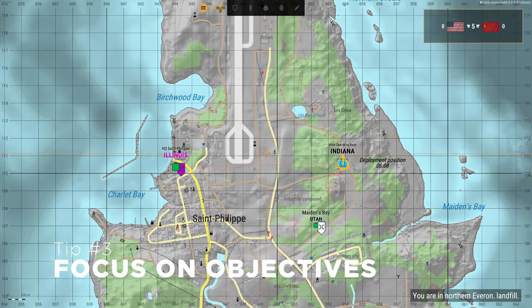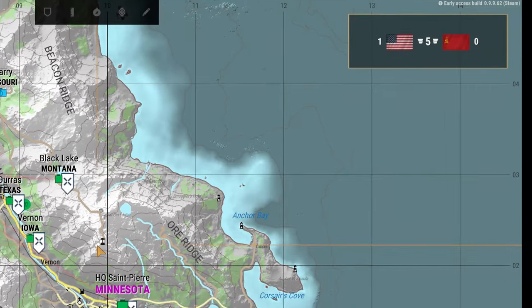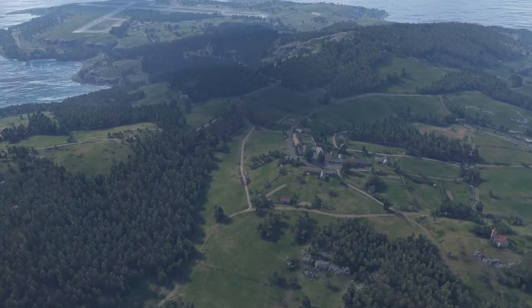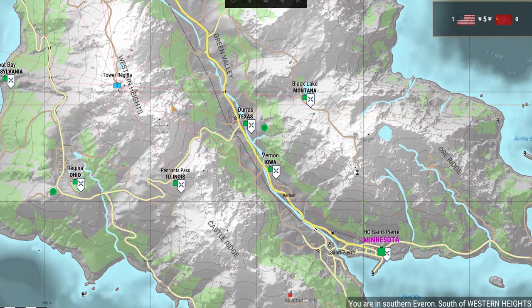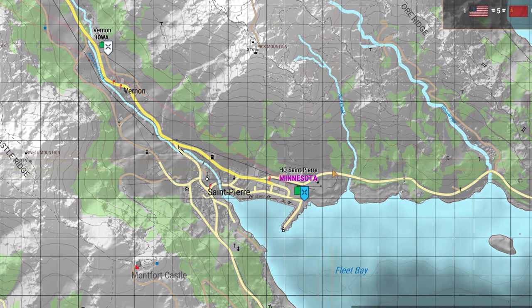In order to win a game of conflict, you have to hold several key locations on the map, which shows how many you currently have compared to your opponents. For Everon, you have to hold 5 locations, and 2 for Arland. As embarrassed as I am to admit this, it was never really clear to me which locations those were — until I realized it's been staring me right in the face the whole time. It's the purple ones.